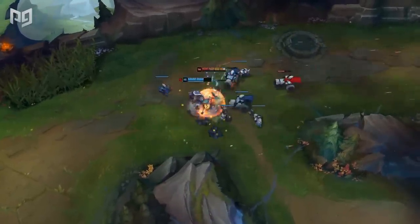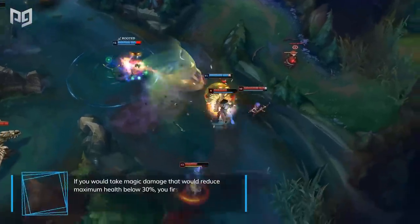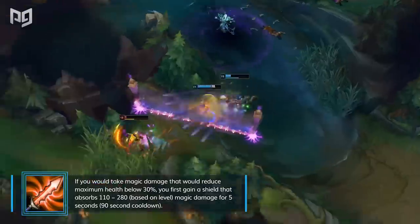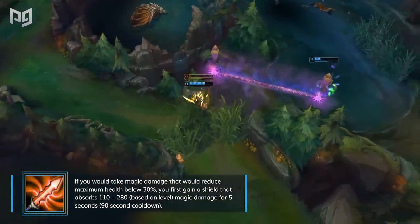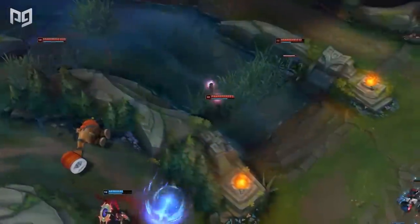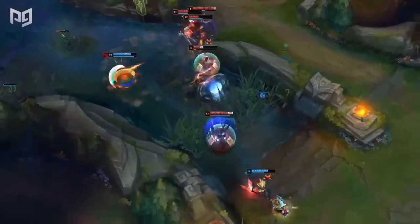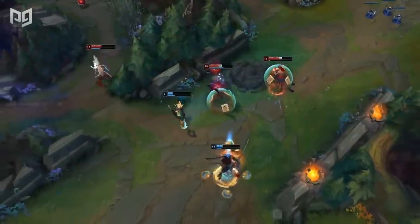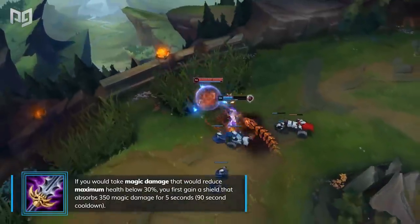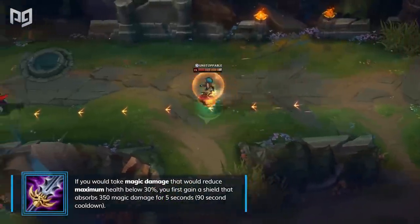Maw of Malmortius is great to build versus teams that heavily rely on magic damage. Hexdrinker is the cheaper component version. Maw is not a gold-efficient item by itself, but once its passive effect is activated, its cost-to-stat ratio becomes excellent. Hexdrinker, on the other hand, is gold-efficient even without its passive — you basically get the magic shield as an added bonus. If you need a little boost versus magic damage, you should almost always consider buying a Hexdrinker. You can even rush it as your first purchase versus a dominant AP threat in solo lane, but upgrading to Maw is a bigger commitment best saved for later in the game.